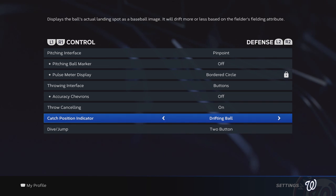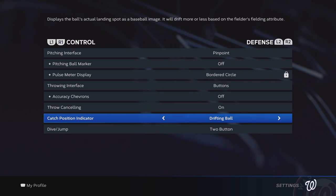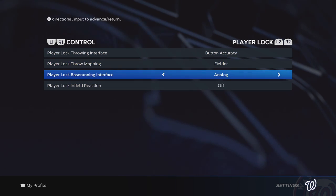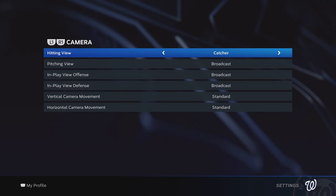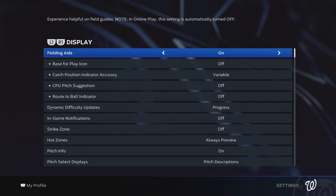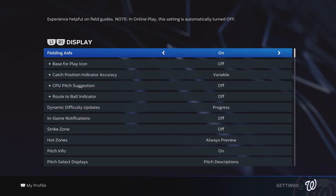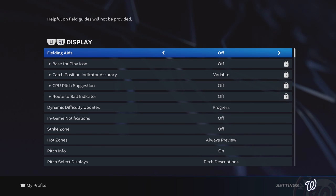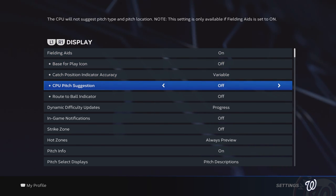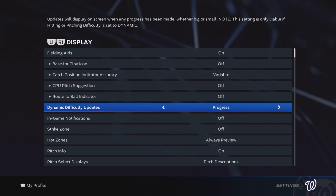Drifting ball catch position indicator — I am using manual fielding, but I like that it factors in the player's rating, so that's why we're using drifting ball. If you're using auto fielding, that's not going to make a difference. Camera — catcher and broadcast, pretty simple, mostly default. Display — just trying to keep a clean screen. Fielding aids need to be on just so you see the catch position indicator accuracy working. If I turn this off, you can see it kind of messes with that, so we have to at least leave this option toggled on.